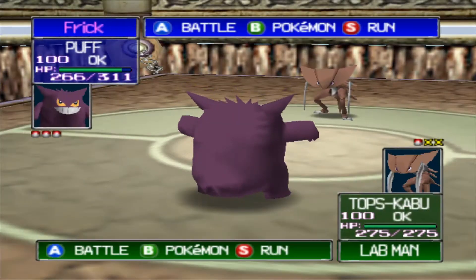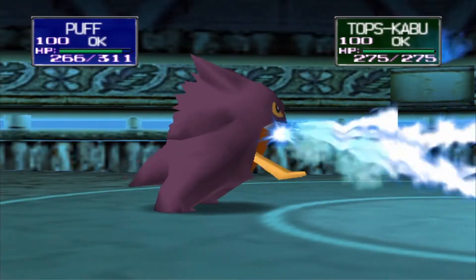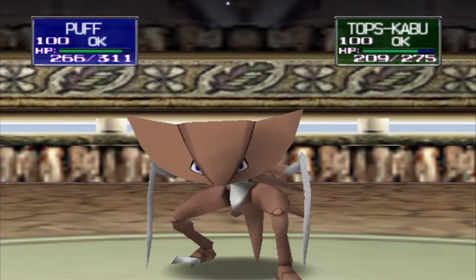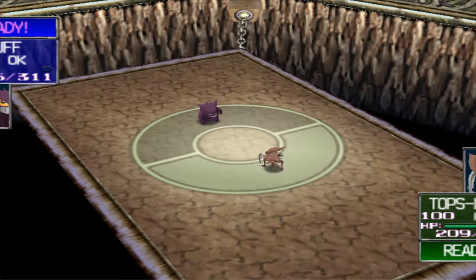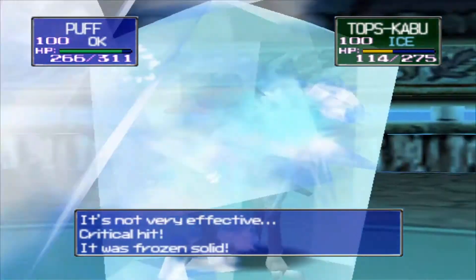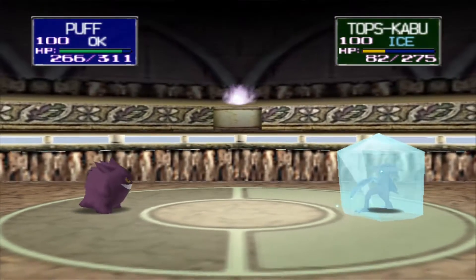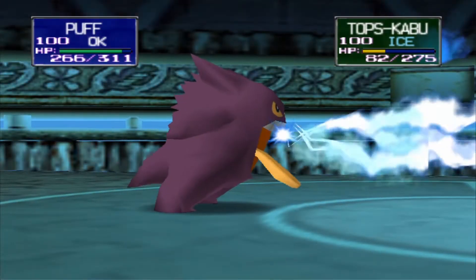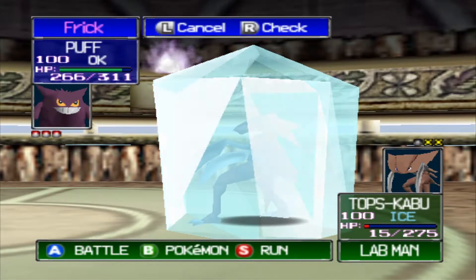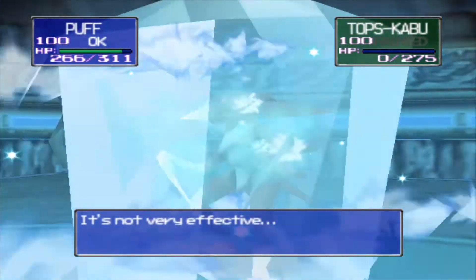Kabutops is up. I'll keep using Puff until he dies — I think he'll die soon. He's in Double Team. He's definitely water type, so I'll keep using Ice Beam to see if I can freeze him. If he's frozen solid, Double Team isn't going to help him — I should be able to hit him every turn. This should be easy now, just take him out.